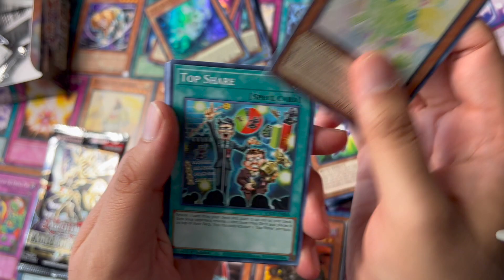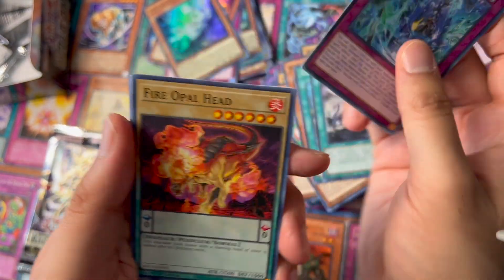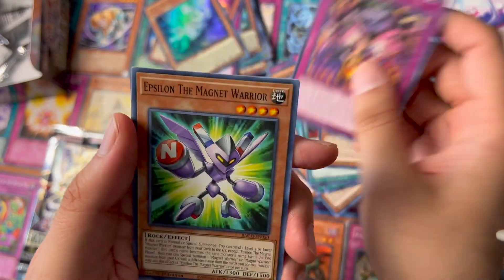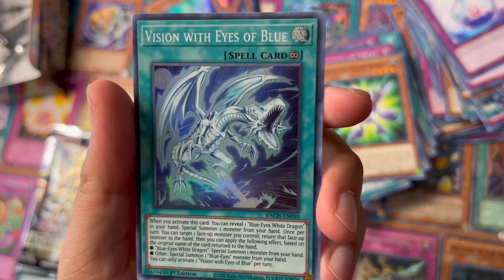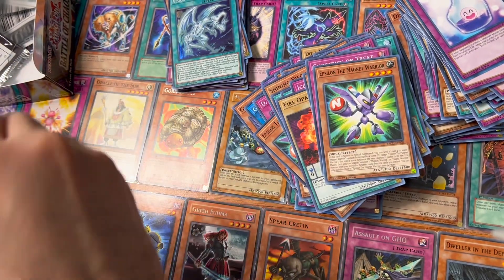Got a Shining Sephilia, Top Share, Serpent Strike, Fire Oval Head, Ghost Trick — Trick or Treat, and a Vision with Eyes of Blue. That's nice — useful for anyone with a Blue-Eyes Dragon deck.